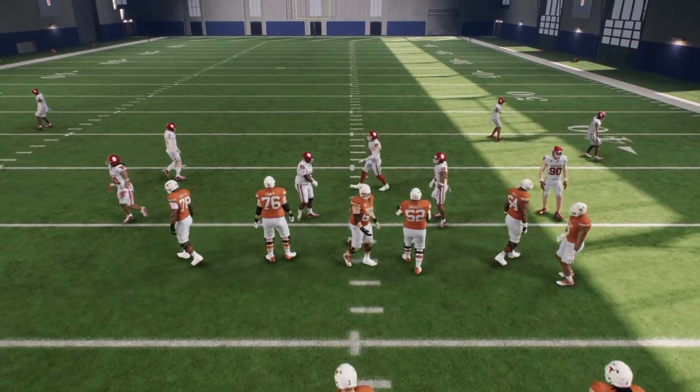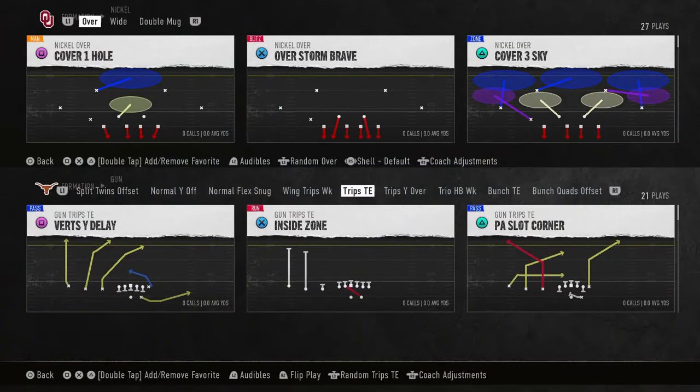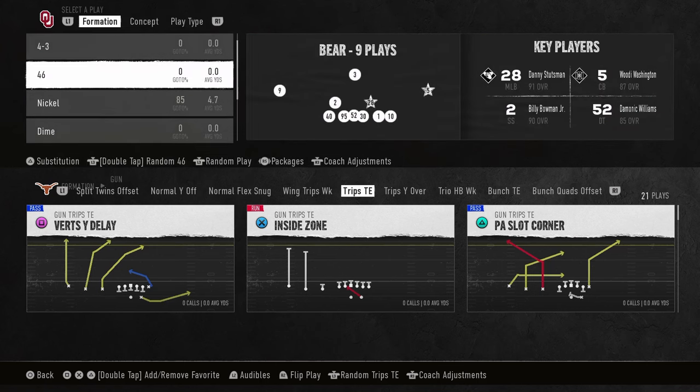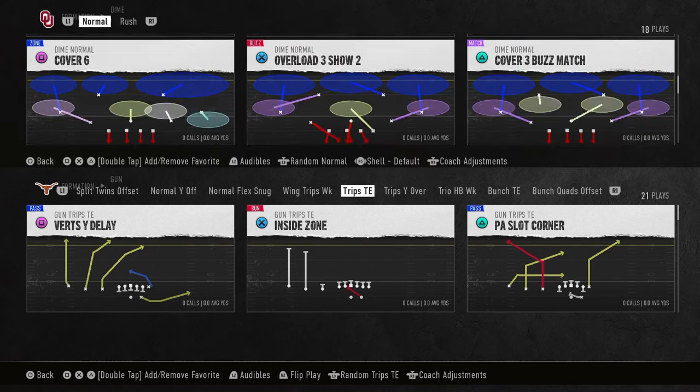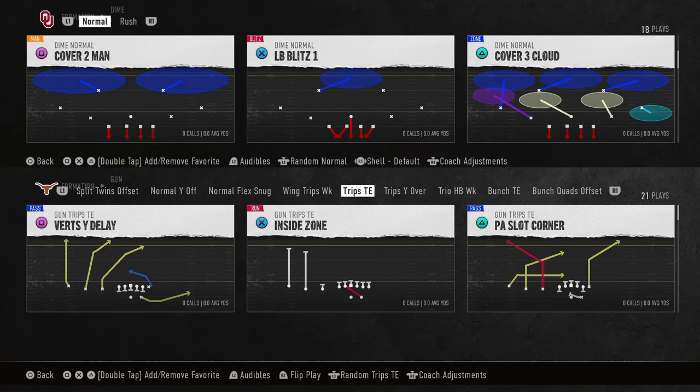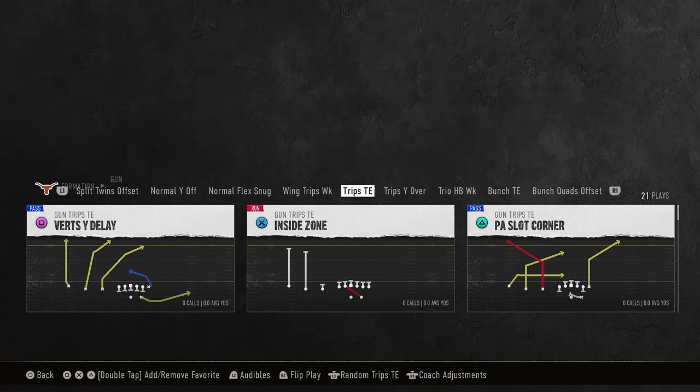Today's video I'm going to show you the best, most effective way to beat man coverage in College Football 25. This is going to be cover one, cover zero, cover two man — every kind of man coverage that they can play.